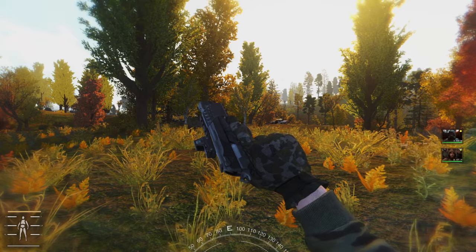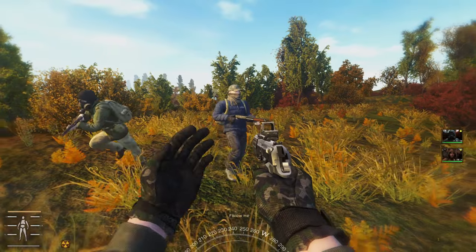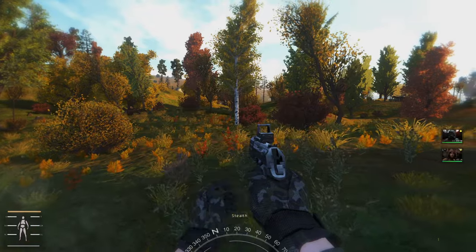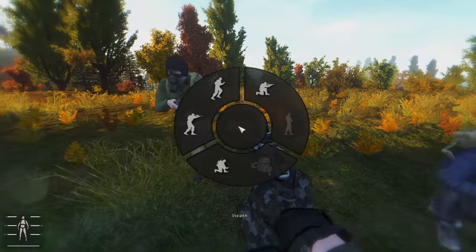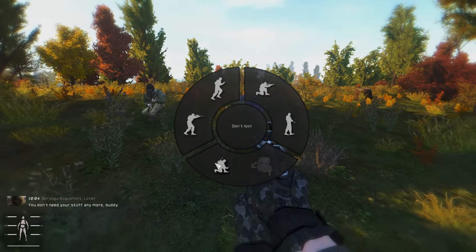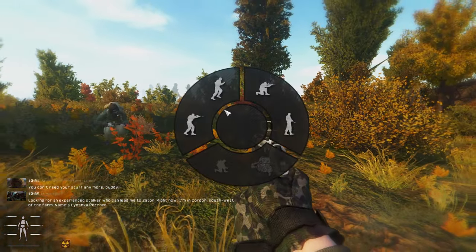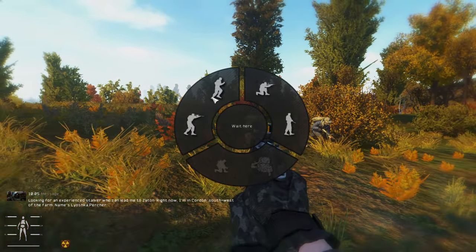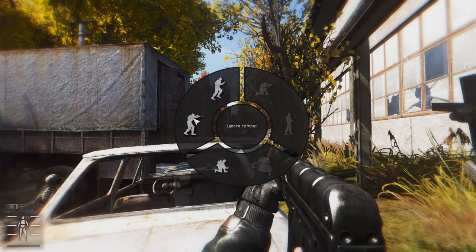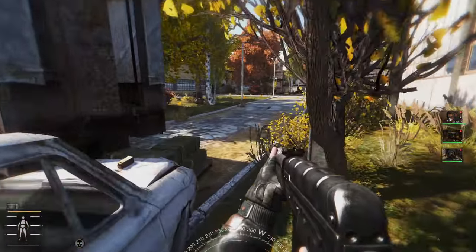Another small but unique mod is Maki hand gesture system, which allows your stalker to play hand gestures when you are giving orders to your followers. Every order that you give plays the according animation. Also, if they are far away from you, the mod plays radio sound effects.